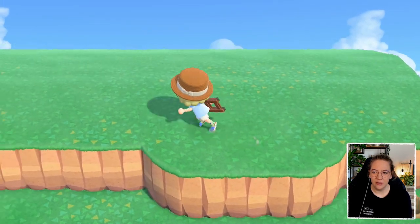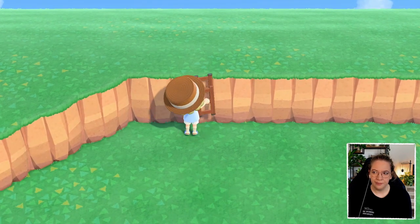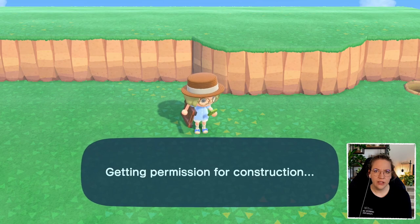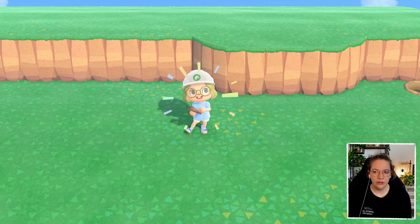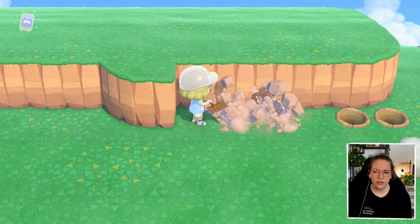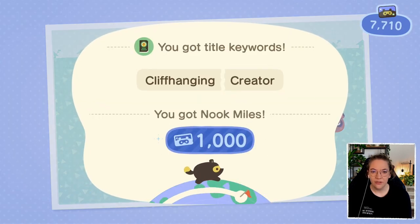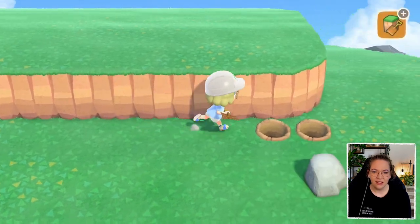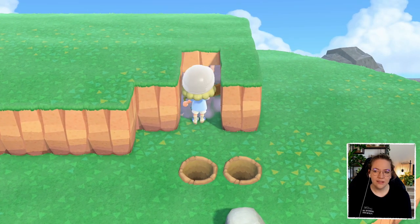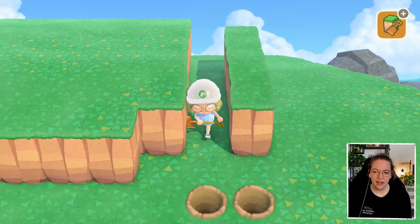Long story short, I want to put the tree storage in the top right part of the island. Let me check if there are any gyroids or fossils here. We should be getting gyroids now right? I think so because we already did a captain boat tour, which is how we got that one gyroid, so I feel like we should be getting them on our island too. First time doing some landscaping - a thousand miles, thank you very much for that.